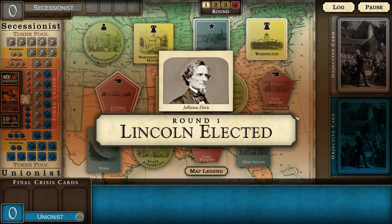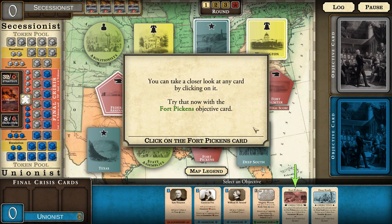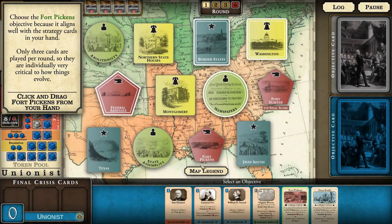Round one - Abraham Lincoln has been elected. Each round begins with players being dealt four strategy cards and two objective cards. Of the objective cards, you pick one and put the card not chosen back into the deck. Looking at the Fort Pickens card: if played and you control the Fort Pickens space, you may remove up to three tokens from armament spaces or remove up to one token from any space. Fort Pickens is right outside of Pensacola, Florida - I've actually been to the ruins of Fort Pickens.